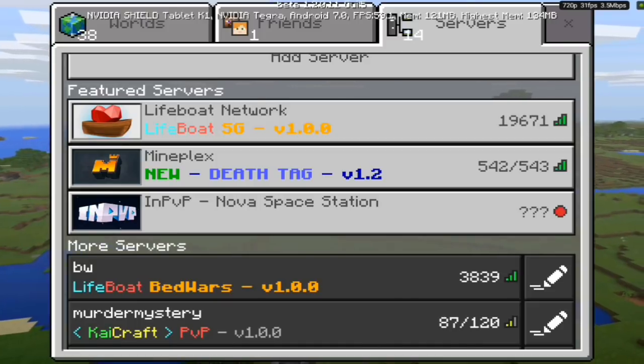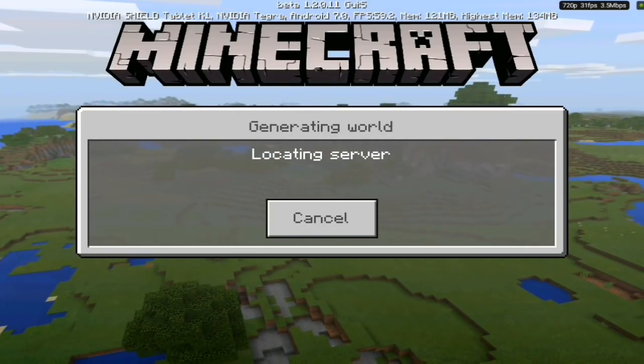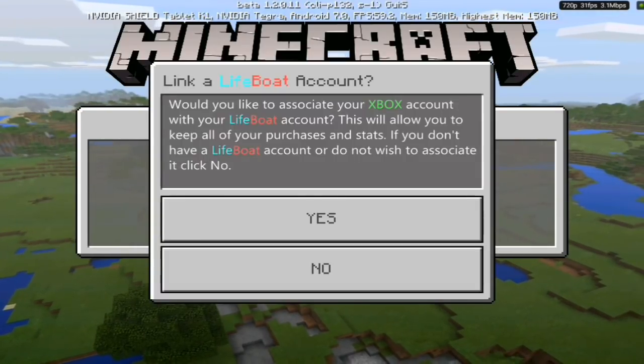We're going to test the Lifeboat Network first. It's loading resource packs — let's hope this works. A pop-up appeared asking: would you like to associate your Xbox account with your Lifeboat account? This will allow you to keep all your purchases and stats.